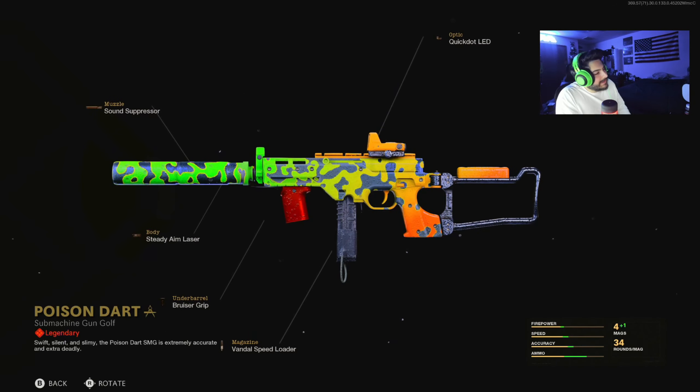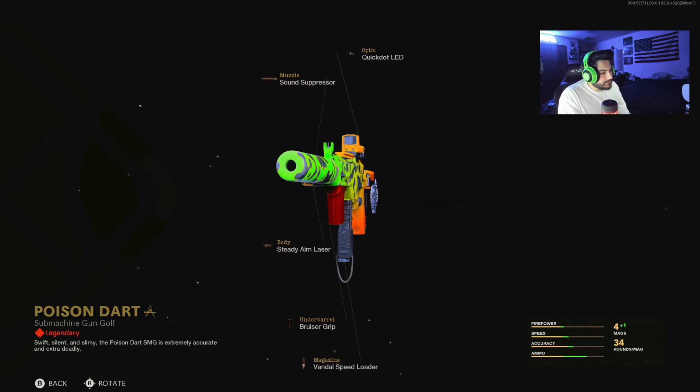The attachments are: muzzle is the Sound Suppressor, optic is the XRK Quick Dot LED, body is the Steady Aim Laser, under barrel is the Bruiser Grip, and magazine is the Vandal Speed Loader. Looking at the stats at the bottom, everything is increased, so it's all around a pretty good weapon.